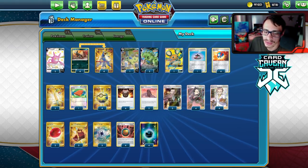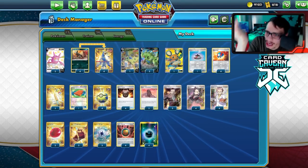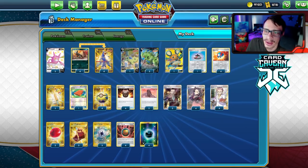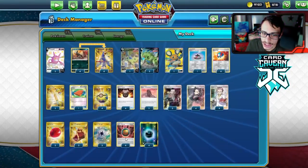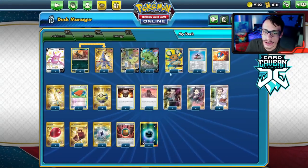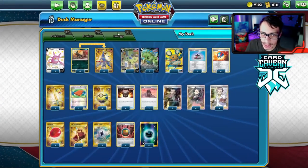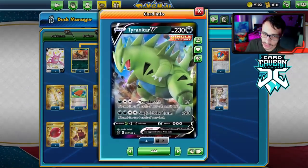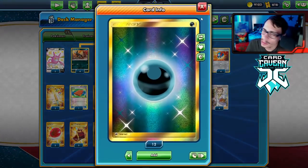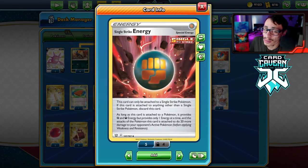Let's look at the list. I forgot to put Mew in the deck — definitely put a Mew in here. Tyranitar is a really cool card and can do a lot of damage. Single Strike Energy allows the attack to go from 240 to 280 damage, and being a basic means it's searchable with Quick Ball. I'm only playing 15 Pokemon so I'm using Great Ball over Pokecomm, and also Capture Energy. The nice thing about Tyranitar is it takes dark energy costs, and Single Strike Energy actually provides a dark energy, so that's beneficial.